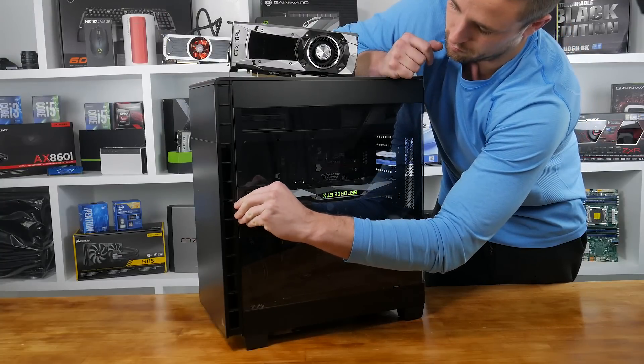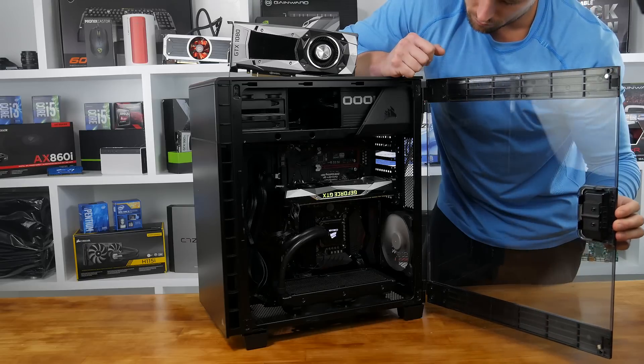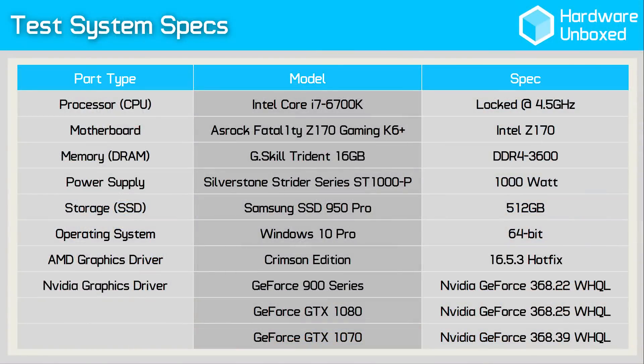Before I jump into the benchmarks, here are a few quick notes. All tests were conducted using my GPU test rig built inside the Corsair Carbide 600C with an Intel Core i7-6700K clocked and locked at 4.5 GHz. For a full list of system specs please check the video description, where you'll also find a detailed video index. The GTX 1070 and 1080 benchmarks were conducted after a 10-minute warm-up period, sufficient to get these cards up to their maximum working temperature. As always, I'm using reference AMD and Nvidia graphics cards unless specified.